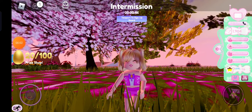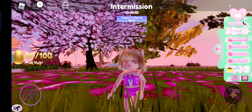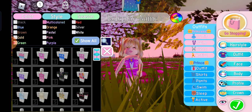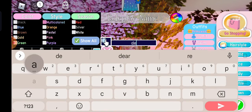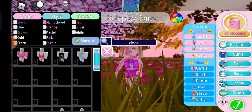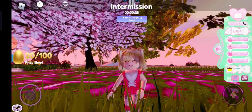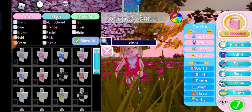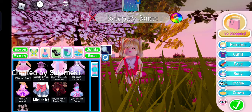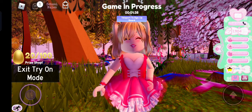You have to get free items in Royale High. Starting with a free bodice — if you type in 'dear dolly' you get the dear dolly bodice. It's not gonna look totally real, but if you just pair it with some cute stuff and a skirt, it looks super real.